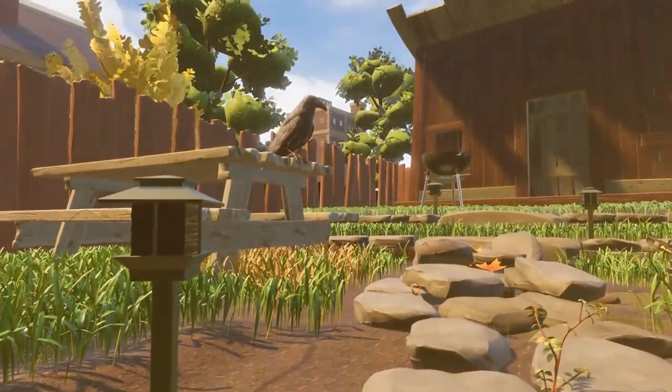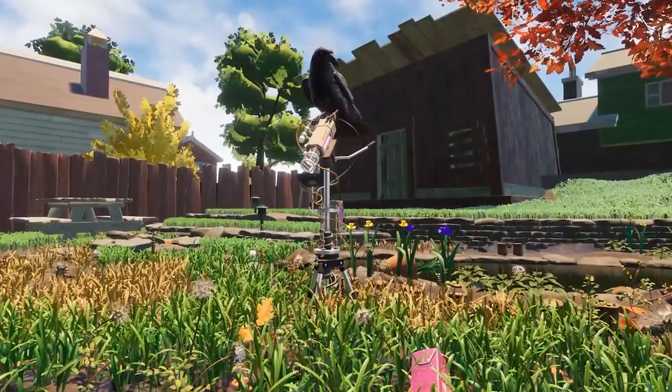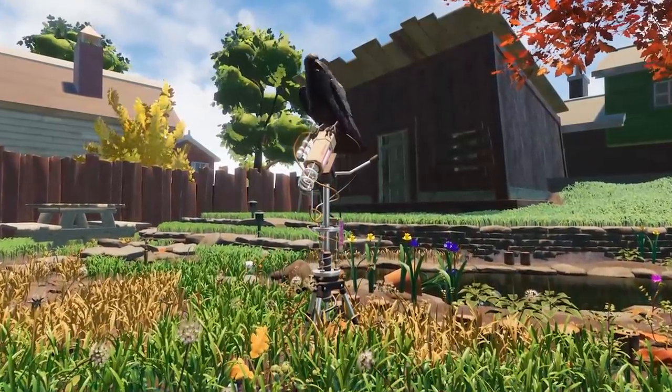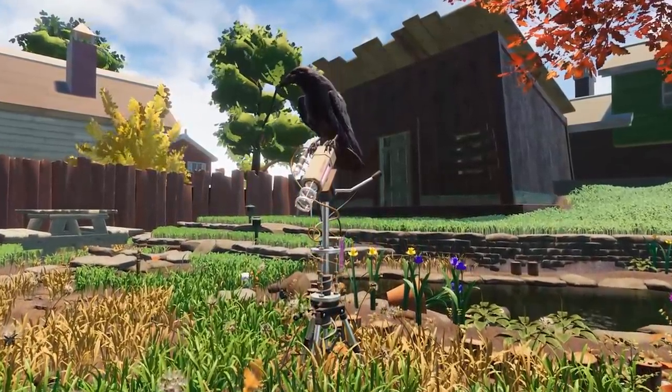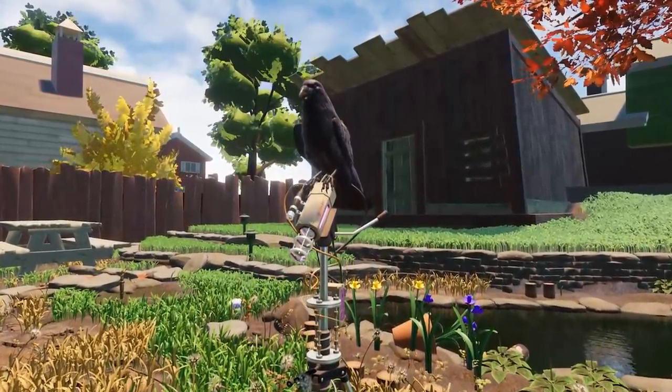The Crow has four set locations of visits throughout the backyard. The first is on the picnic table — he'll post up on the edge and shovel about before flying off. The second location is on top of the pond-side laser. I don't know why, but this is easily my favorite location. Just something about him perched up there makes it feel just right.